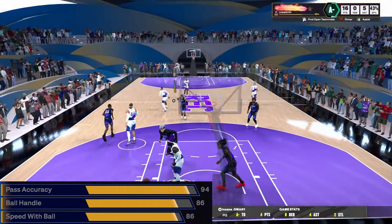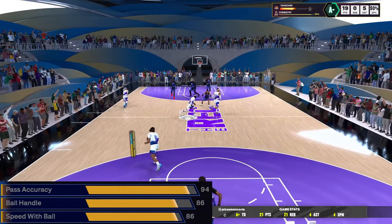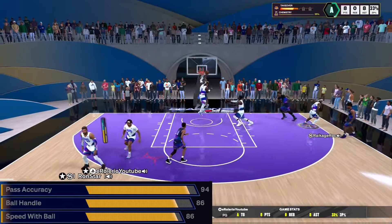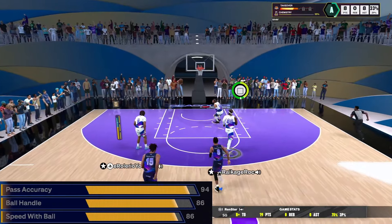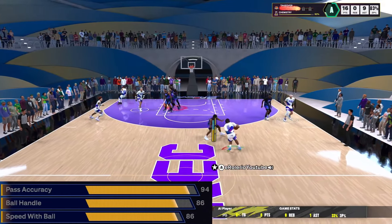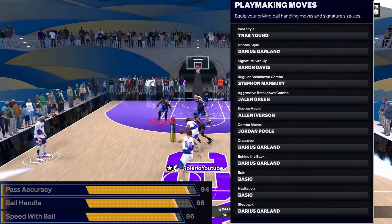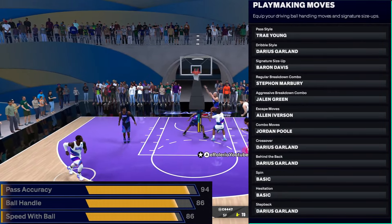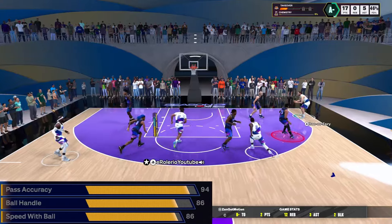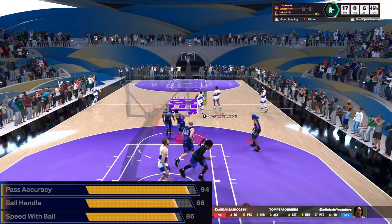My one flaw whenever I'm on a high pass accuracy build is I get way too passive. I've been trying to work on that across the last few 2Ks. Whenever I've got a build with at least 92 or 93 pass accuracy, I tend to pass up open shots just to be flashy. I'm working on that. Now y'all gonna say 86 ball handle for a six-four point guard isn't that high — I know. But the Darius Garland behind-the-back is so deadly and quick. Darius Garland dribble style as well is just very good. Darius Garland, Steph Curry, and Trey Young have some of the best animations for smaller guards — Jordan Poole as well.